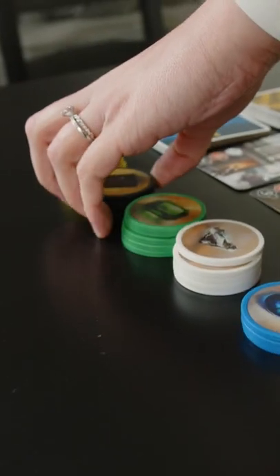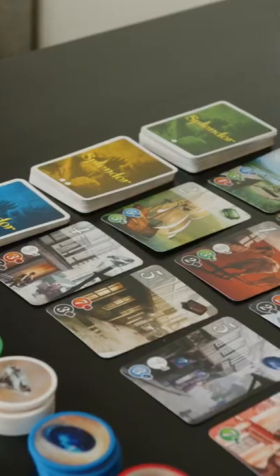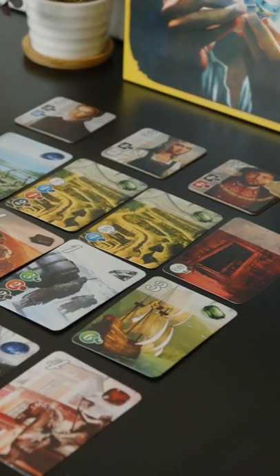Once you've bought a card, it counts as a permanent gem of that type for the rest of the game — in this case, a diamond. In essence, this makes all other cards that have a cost of that type cheaper.